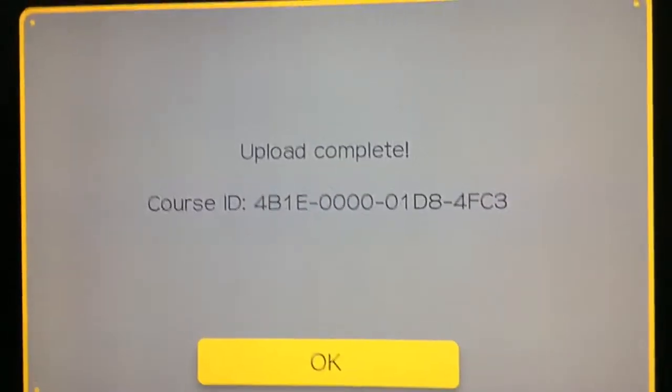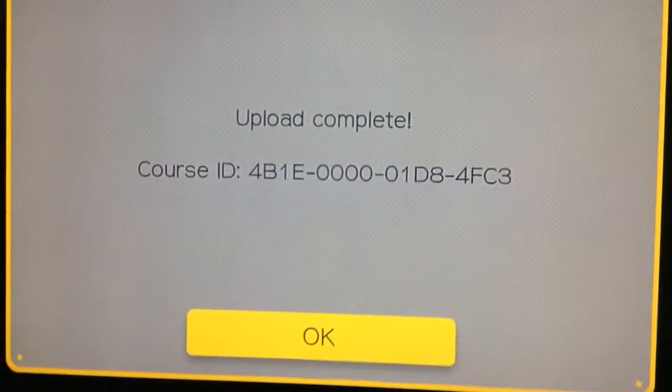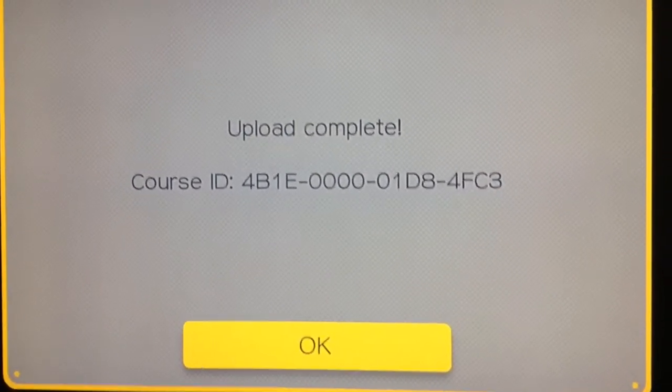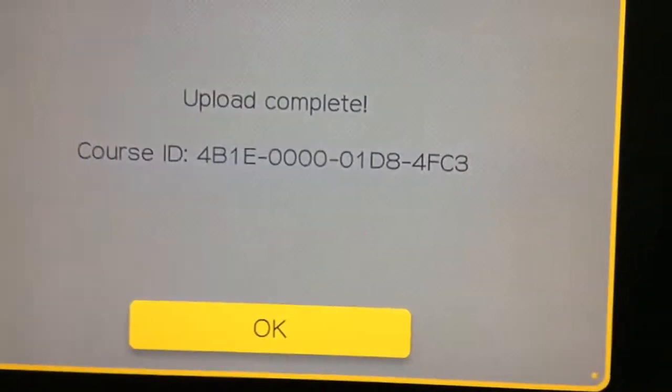Hey guys, today I've just uploaded a card from my Omega. It's called Bowsie — it has Bowser in it, it's a castle one. I'll show you the card right now. Here is the card: side D, 4B1E0000001D84FC3.